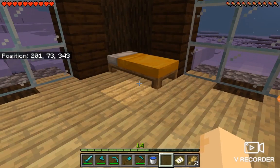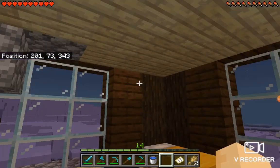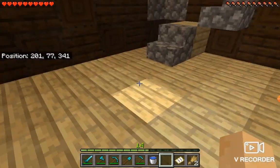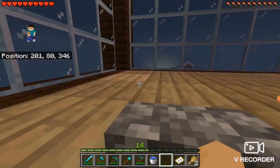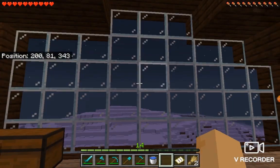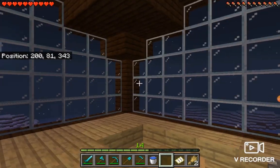They both have a lantern and a window. It's my room and Zaya's room. Zaya's room doesn't really have anything but a bed. This is an empty room with a lantern. This is an empty room with just a double chest. And four upgraded windows.